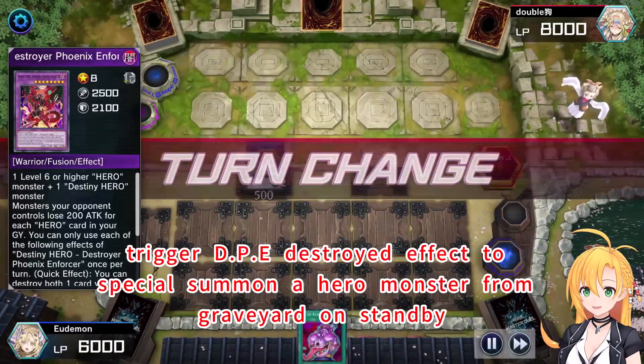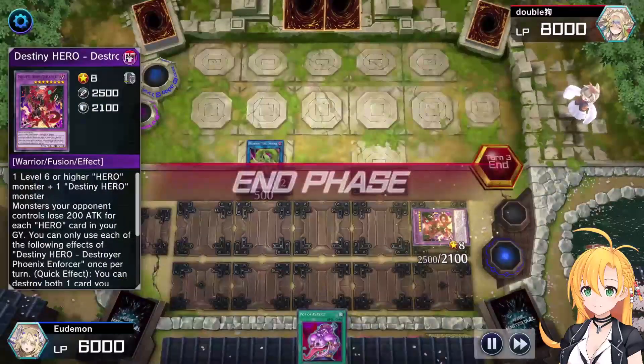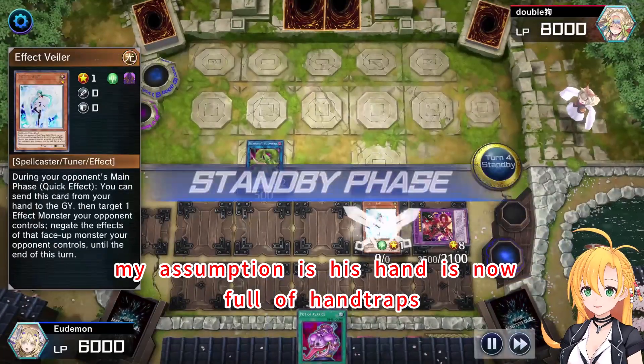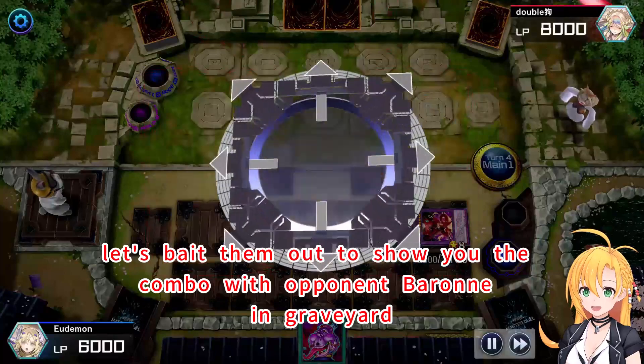Trigger D.P.E.'s destroyed effect to special summon a Hero monster from the graveyard on standby. Rare to see Soul Soul Tenny break. My assumption is his hand is now full of hand traps. They want to show the combo with opponent's Barney in the graveyard.